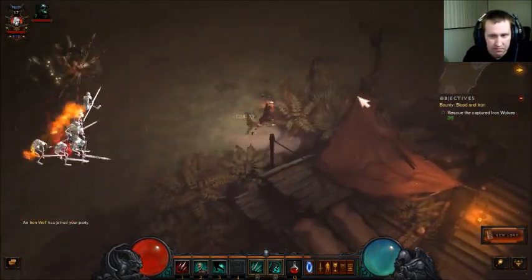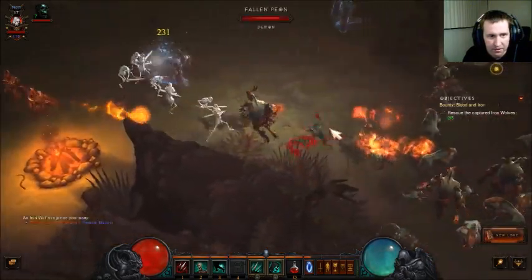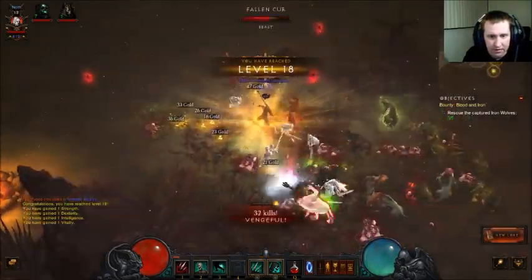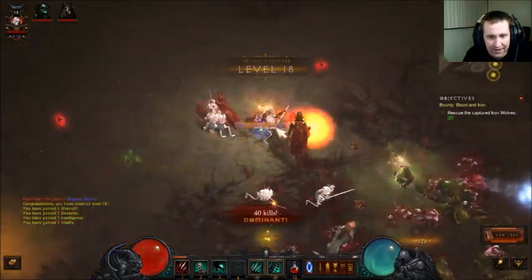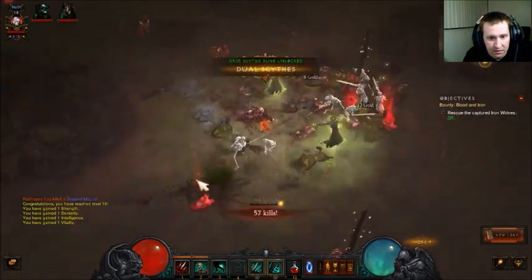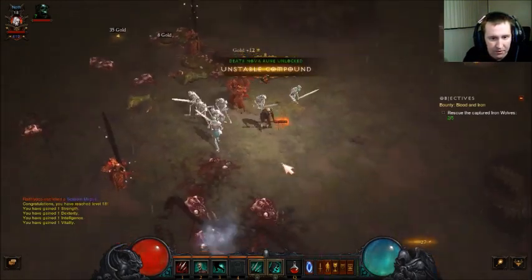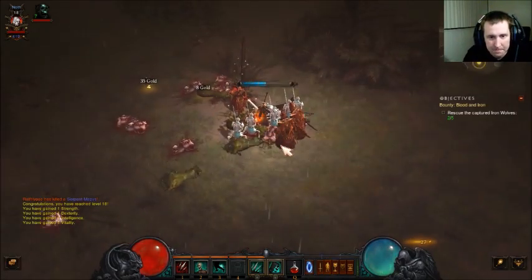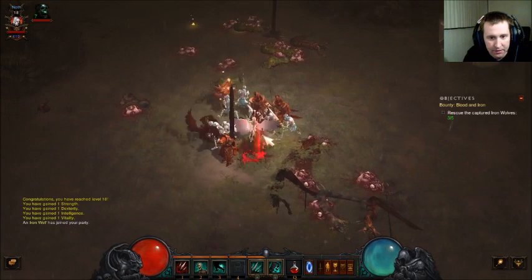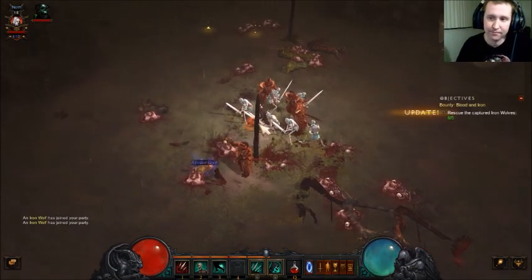Those are my guys! Skeletal mages look different — probably because of the runes; I'm used to them looking blueish. Wait, are those my guys? It's hard to tell undead from when you're fighting undead in the game sometimes. It says I only have seven skeletons. Where are those from? They're not one of my spells, are they? So confused. Apparently they're friendly. Oh — they're the iron wolves! Oh yeah. I feel so stupid.